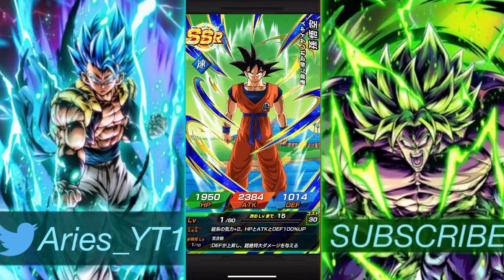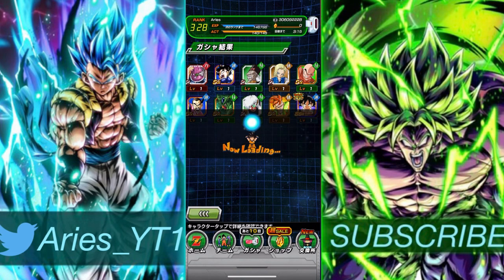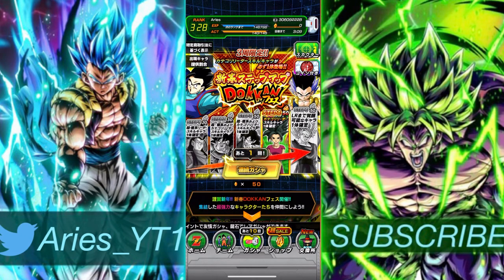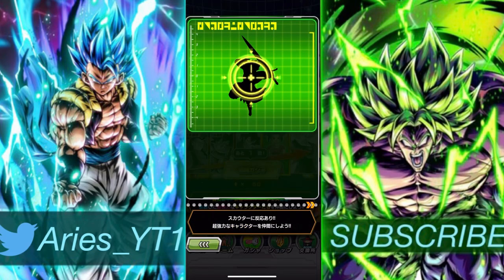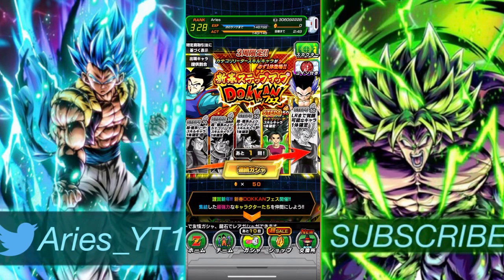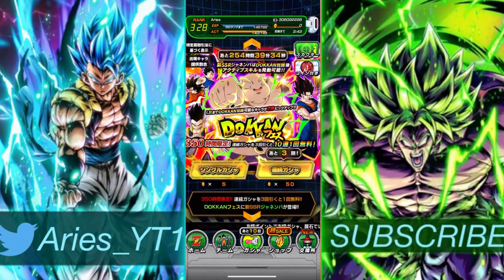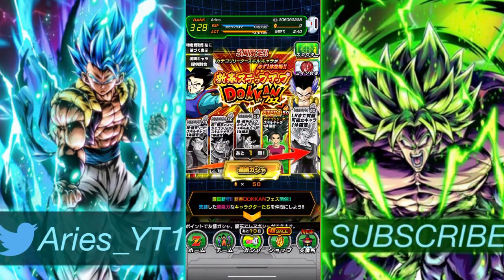Are you kidding me? That feels actually bad. I could have used literally all these units on screen right now. I don't have Turtles, I don't have Gotenks on this account — I have it on my global — I don't have Kefla either. Come on, game. It's whatever man, I didn't really expect anything. I should be grateful — it is guaranteed stuff, and there are steps where I could jump in and get an SSR.